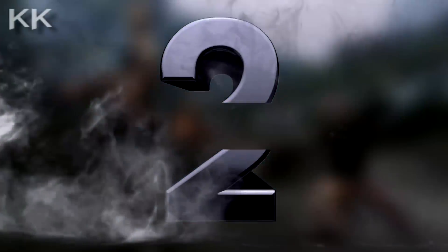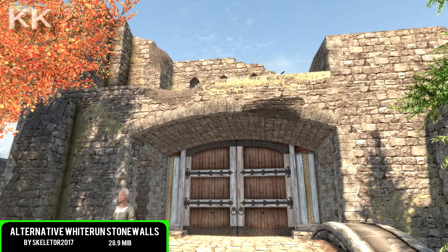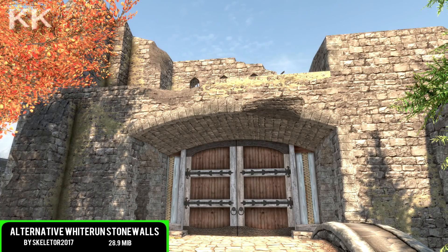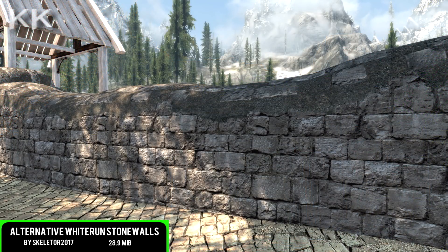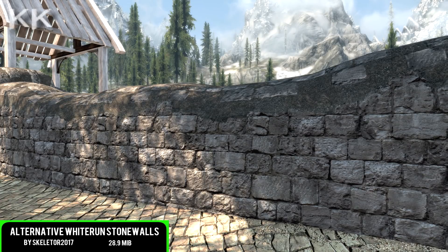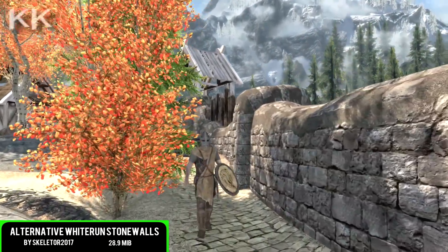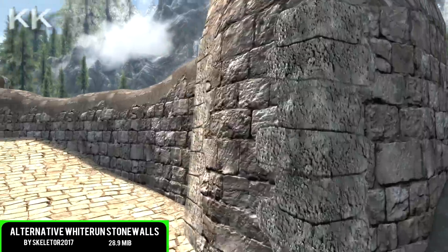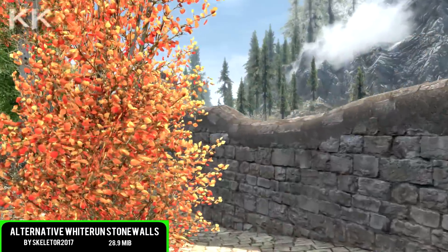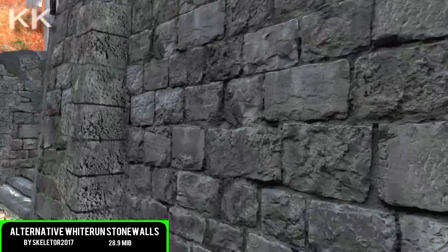For the second spot within this video, if you want to spice things up from your vanilla-based game ever so slightly and you don't like all of these crazy texture packs, this is going to be great for you. This is going to be Alternative Whiterun Stone Walls. The textures on this look absolutely beautiful — I really did enjoy these ones. I'm running a different Whiterun overhaul myself, but if I was running a vanilla-based game, this would definitely be a nice addition. This is coming in at 28.9 megabytes of a download and it pretty much does what it says — it changes all of the walls within Whiterun. Very nice indeed.